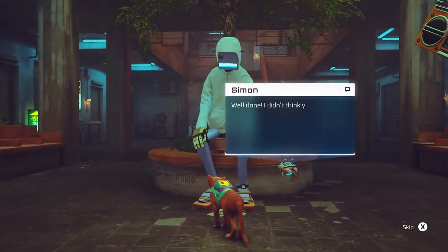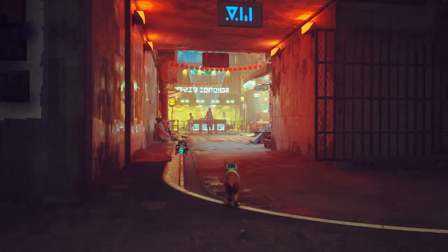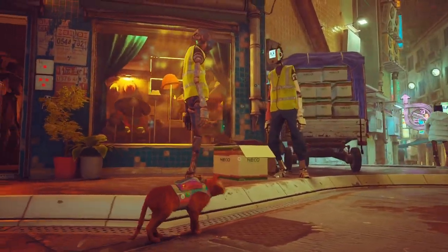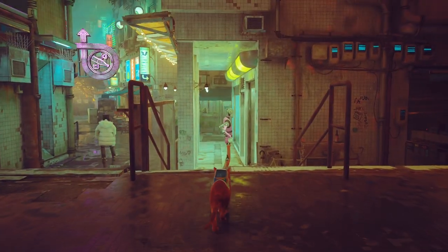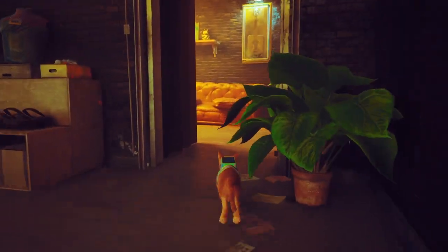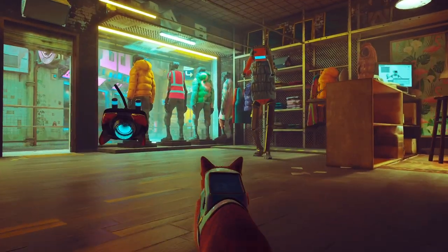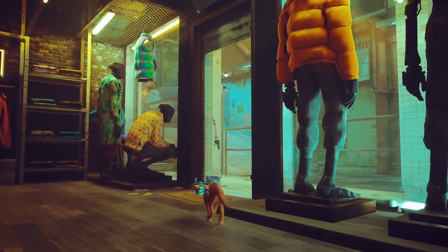Now we talk to Simon again and he will give you the cassette tape. We're going to head out of here. That worker is still on his way back, which is why I said to do it first — it still takes another 10 to 20 seconds. So this shop — you'll know it because of the person in pink standing in front of it. Now that you have the cassette, go into the back room and insert the cassette into this thing. It'll play some insane music, this guy will get real mad. As soon as he leaves, you can steal the jacket and then get out of here.